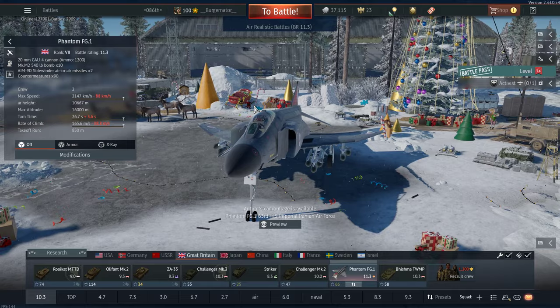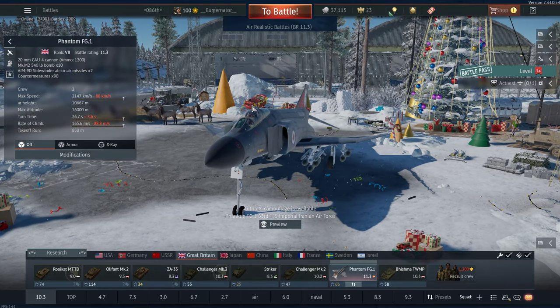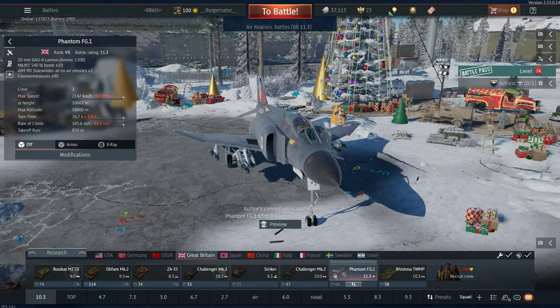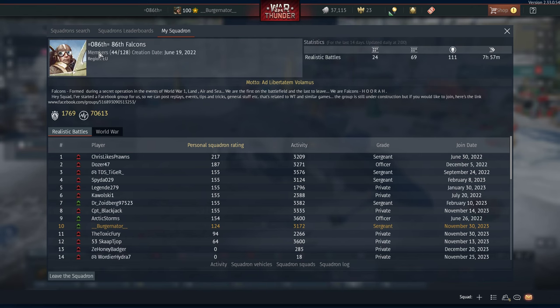I've just recently started delving into air simulator battles and one of my squad mates is really taking me by the hand and teaching me the ropes, so even myself I do not know everything about this game — but we're here to learn. Just a quick shout out to the 086 squadron — it's a South African group, very nice bunch of guys. We've actually had a few guys joining the squadron since I've brought out some videos, so feel free to join if you're South African. I will leave the Discord link in this video's comment section.